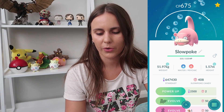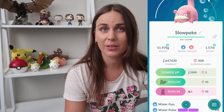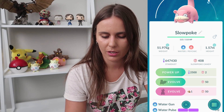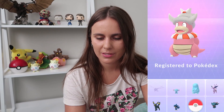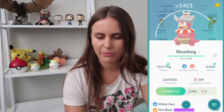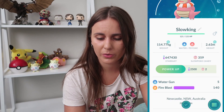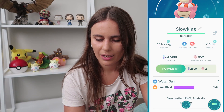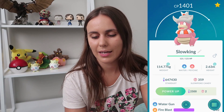So we have got our Slowpoke - more than enough candies to evolve, and we've got the King's Rock as well. Off we go to Slowking - this will be my first item evolution for Gen 2. Use this item on your Pokémon - yes! Sweet. Registered to the Pokédex, Slowking. 1400 CP, decent IVs. Water Gun and Fire Blast - that's pretty cool, a little bit unexpected to rock into a gym and get fire moves from a Slowking.